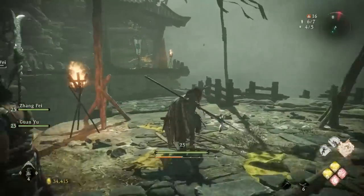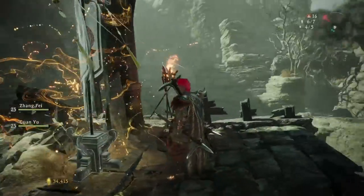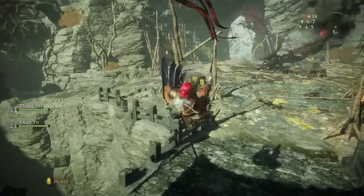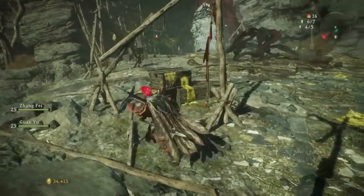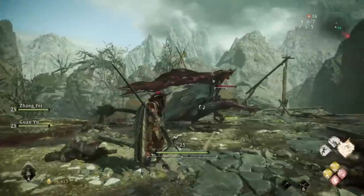I've gotten my personal kill loop down to around 30 seconds per kill. At 1800 chi per loop, that's upwards of 200,000 chi per hour, which is an incredibly large amount to get this early on in the game. It can set you up beautifully to be big and strong for the next few sections.